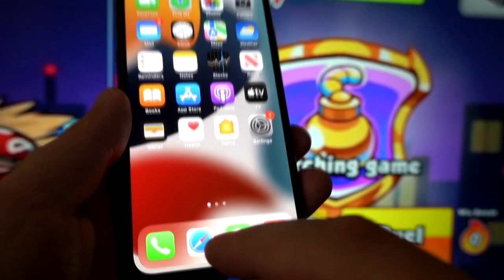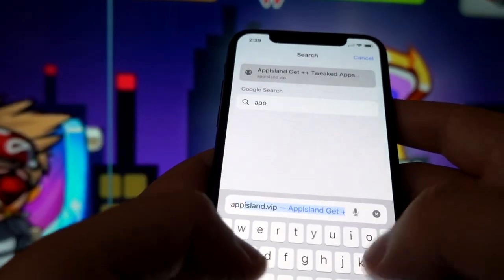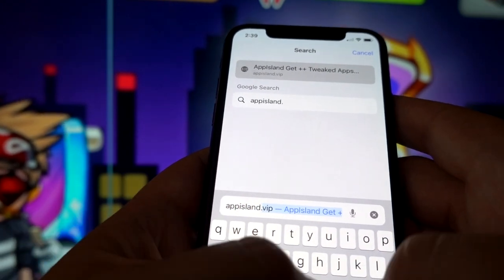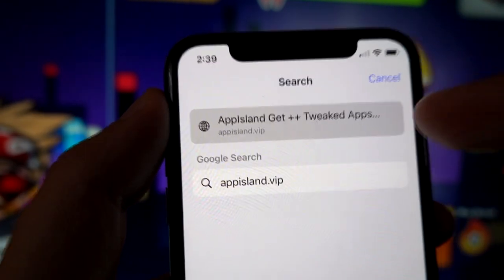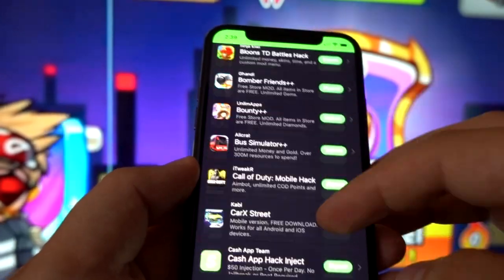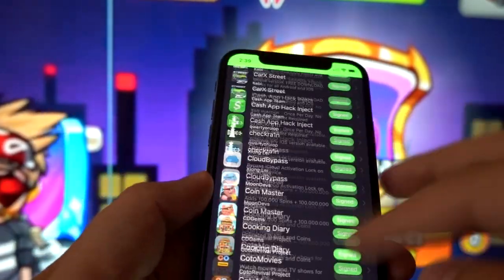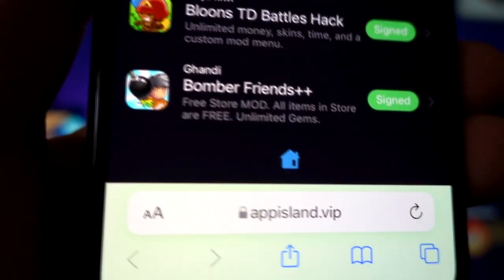Once that's done, open the browser for which all cookies have been unblocked — in my case it's Safari. In the search bar, type in carefully and correctly: appiland.wip. Click search and a list of modded games and apps will appear with their respective statuses. I just found Bomber Friends++, and it says free store mod, all items in store for free, unlimited gems.